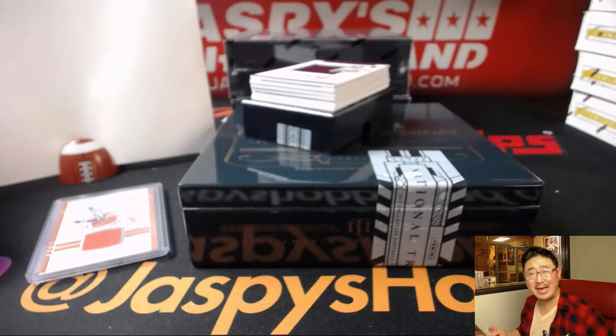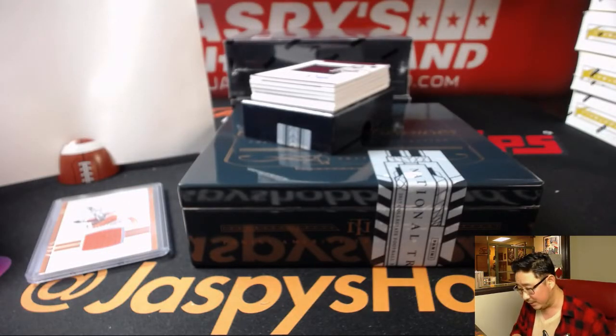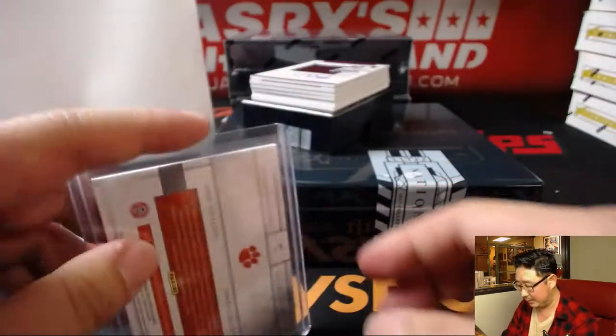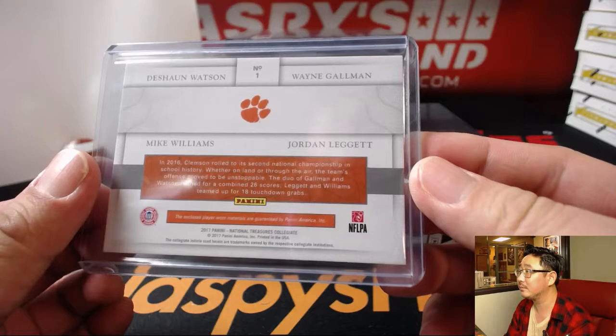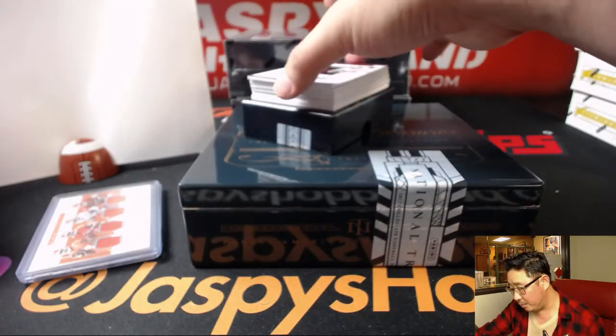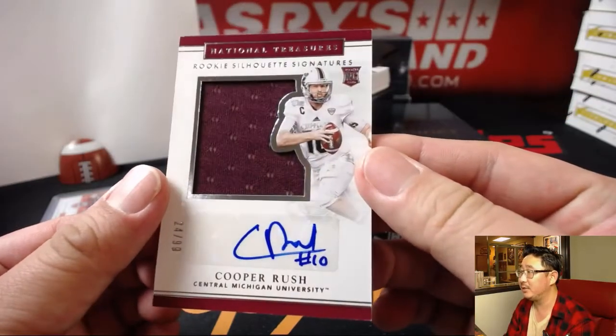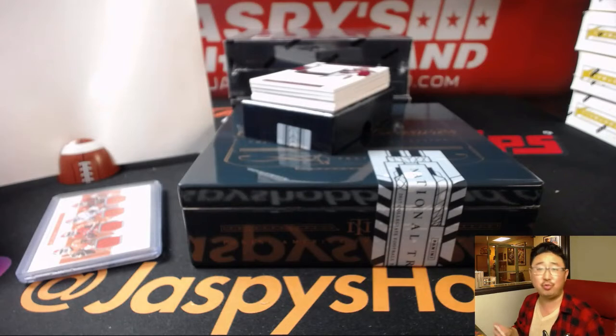All these guys were on Clemson at the same time? I don't follow college football as closely as I should — that's pretty cool. I guess that's why they were good. Jersey and auto, 24 out of 99 — Cooper Rush, number four, going to Rory. Rory with the first autograph out of the box.